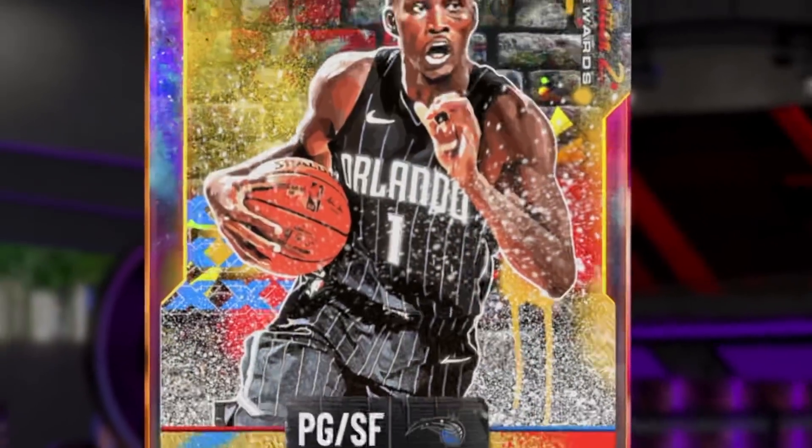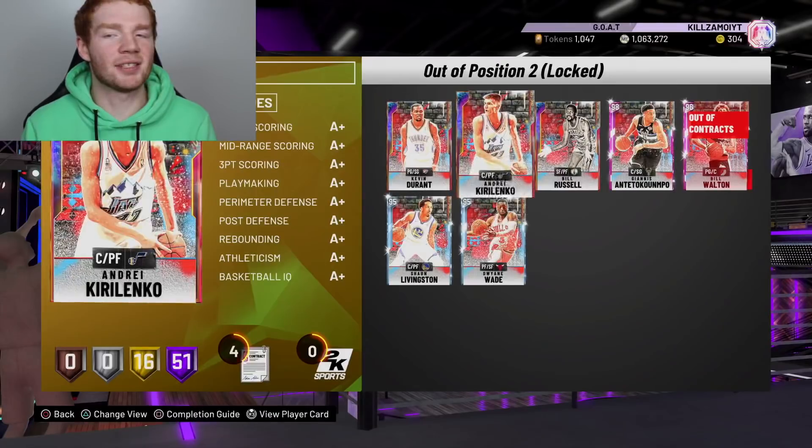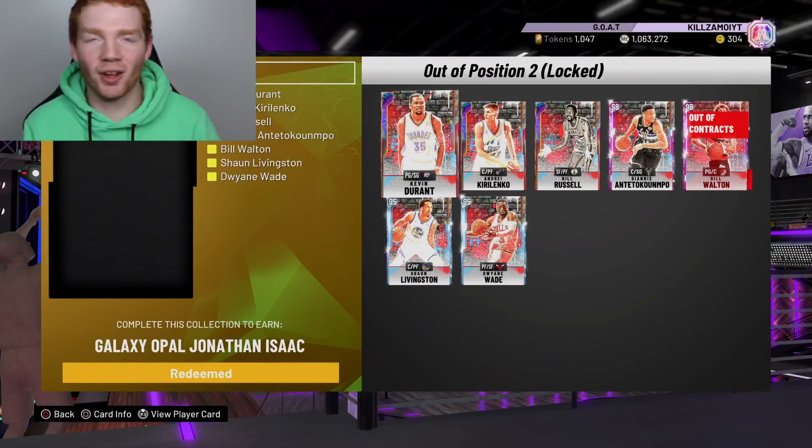If you guys have watched literally any of my gameplays, you would know why I'm super excited for this one. We have now got the Galaxy Opal Jonathan Isaac. He came out in the Out of Position Two packs — basically once you completed the whole set, you were able to get Jonathan Isaac when you lock it all in.